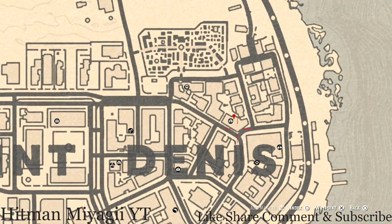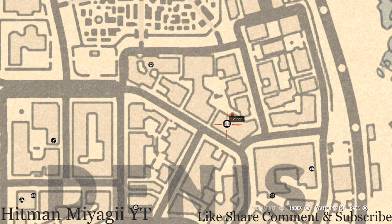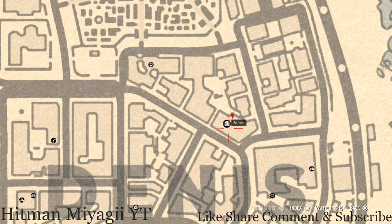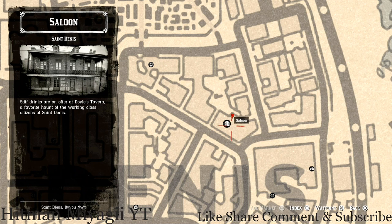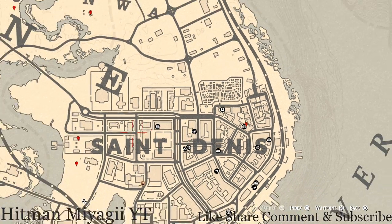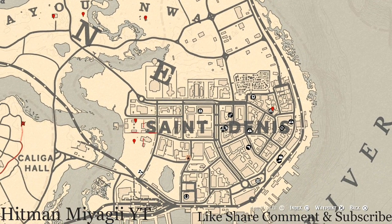Going over to our next marker - inside this saloon, go through the door and all the way past the bartender and into the back room. Along that back wall there's a little shelf, and on that shelf you guys will get a tarot card which is a six of wands.